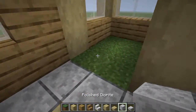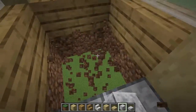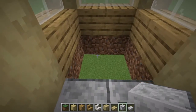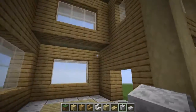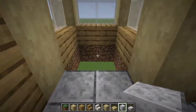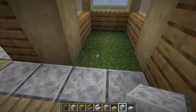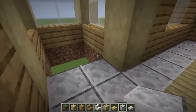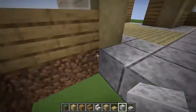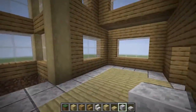Over here, two more polished diorite blocks go right here. Eventually these will be broken — though if building in survival, be careful not to fall. This is one problem with a sky house: it's tricky because you can fall and get hurt. We fill all this in with the polished diorite block as well. One opening will be the way into the basement, and the other will be the way up to the second floor.